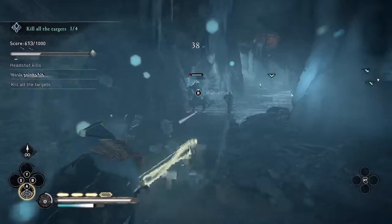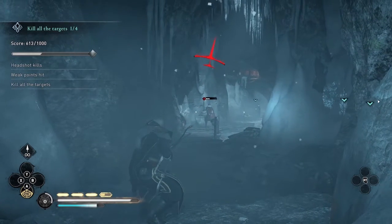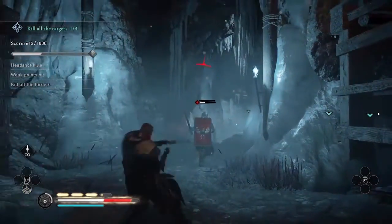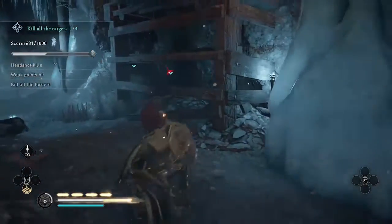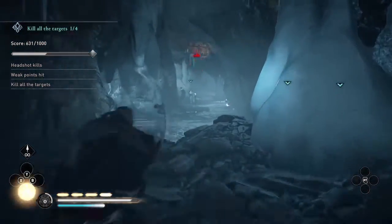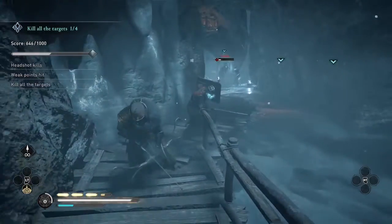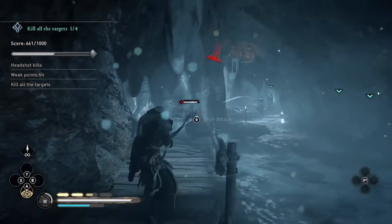Again, I'm running backwards to isolate the melee enemy and using Focus of the Nornir to shoot his legs, and then after stunning him, I can shoot his head. The Arbalist — the enemy with the crossbow — even though he's not a melee enemy, his weak points are on the legs, just like the enemies with swords.